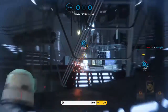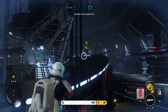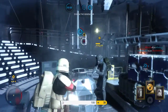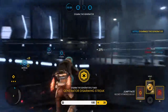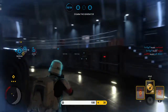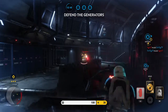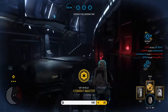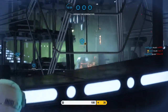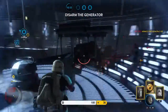Explosives neutralized. Now keep the rebels away. Rebels are incoming! Explosives neutralized. Charge neutralized. Defend those positions. Rebels incoming. Look sharp, rebels entering the area. They're coming out of position. Rebels have plotted a charge on the generator.